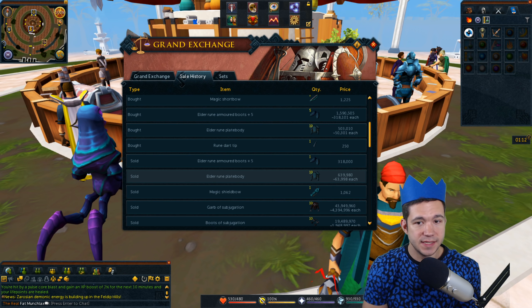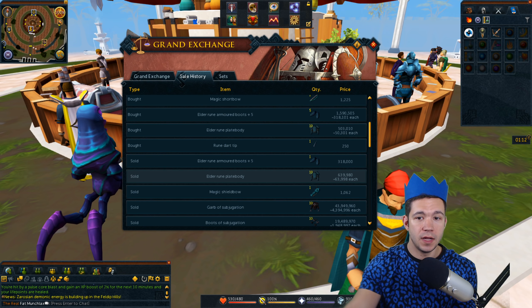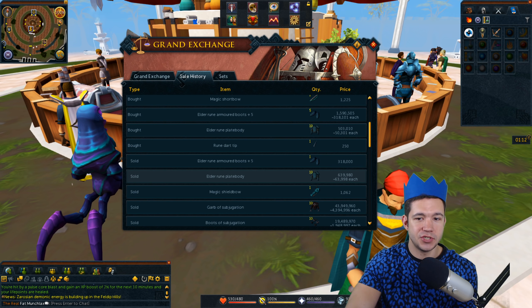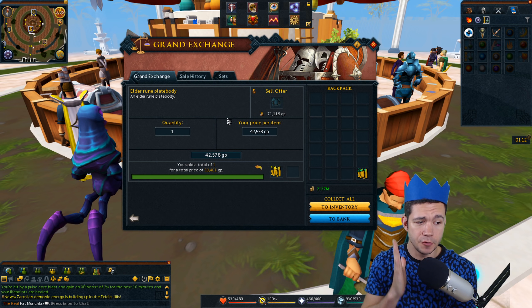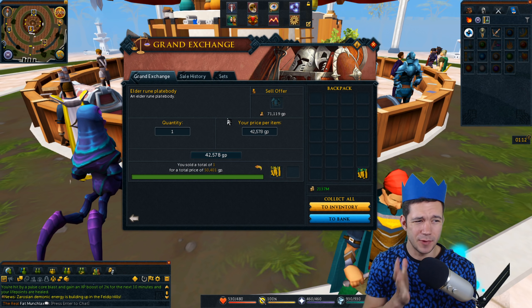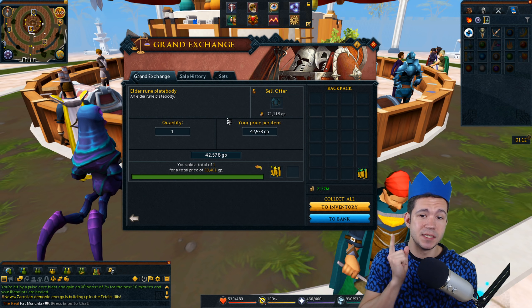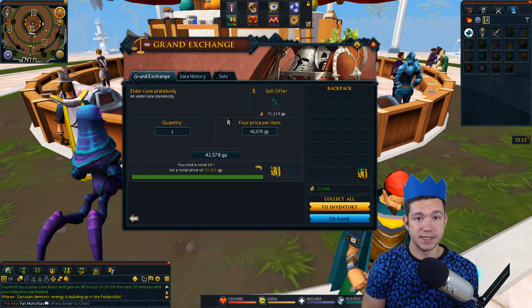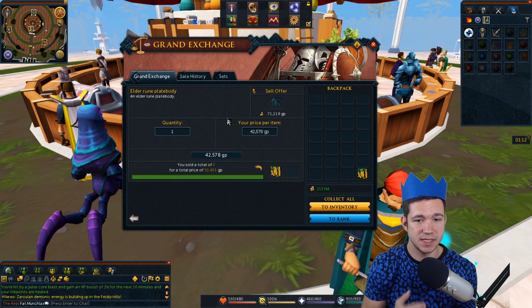Please remember that these prices are probably not going to be the exact same price that you see when you do this yourself. So make sure that you just check the price. What I can tell you for this specifically — the Elder Rune plate body — you're going to want to pay something right around this. You're not going to really want to pay a whole lot more than this because this is the price right at that alchemy price. The whole point of this is to be a super safe investment slash flipping strategy.